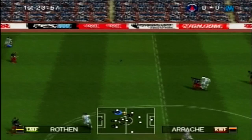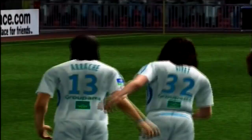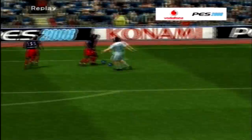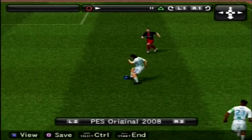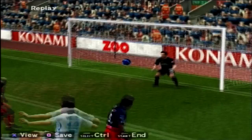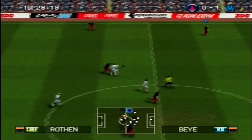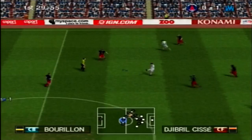You might have noticed the advertisements — they're everywhere. You can see MySpace in the background there. Around this time MySpace was kind of popular. And there's Zoo, IGN, and just all sorts of weird stuff. A goal goes in — look how close it was to the keeper. He did not save that at all. There's MySpace, Zoo, IGN — just all sorts from back then.